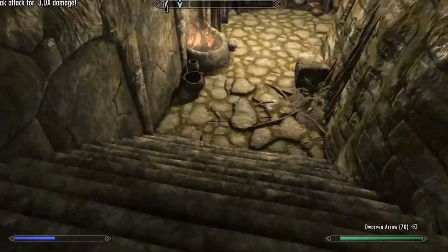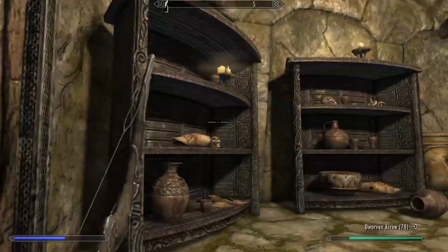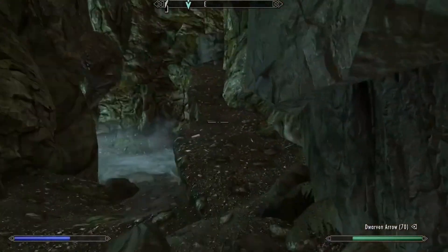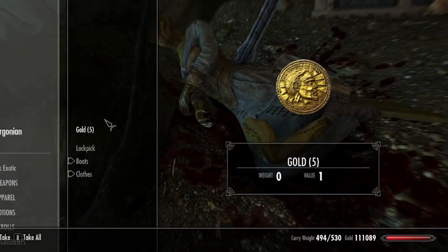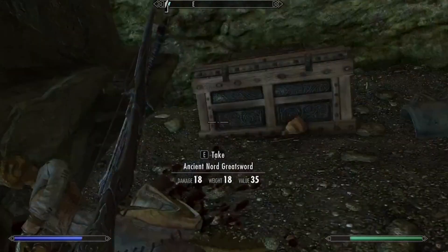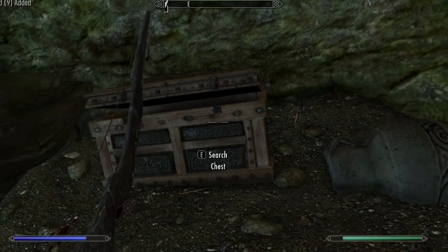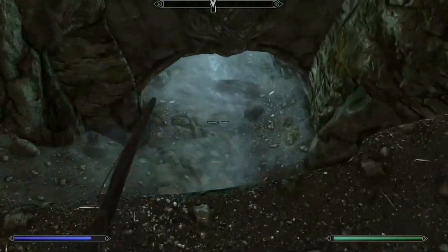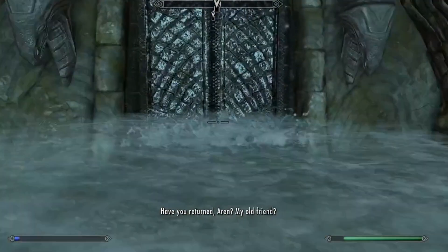Get out of here. It looks like this is the way. What is over here? A dead Argonian whose tail is still moving — it's an Ancient Nord Sword. I'll take that. Don't need it. Let's keep moving. 'You have returned, old friend' — who the heck is this?